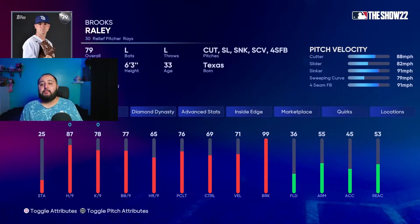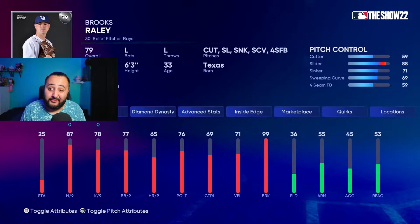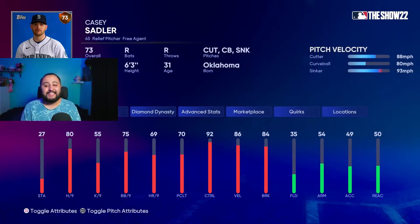Next we have Brooks Raley — I have him in here because he has a sinker and a cutter, though he doesn't have the best control on those pitches. He is a left-handed pitcher. Someone you can substitute him for is Emmanuel Clase, the silver live series card. You guys know Emmanuel Clase — he has a 102 mile-per-hour cutter. Please use him in this event. I haven't tried Raley much, so I'd probably go Clase over him regardless.